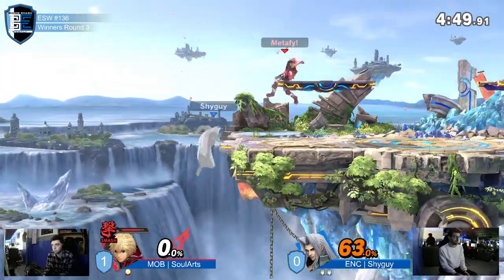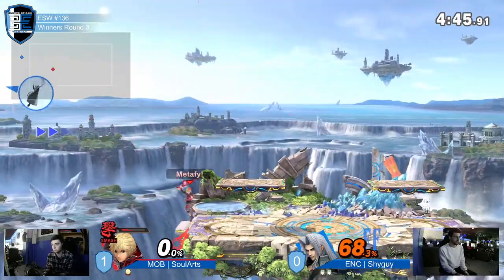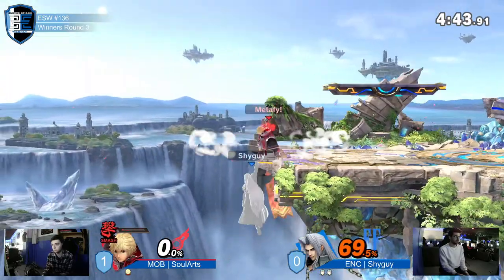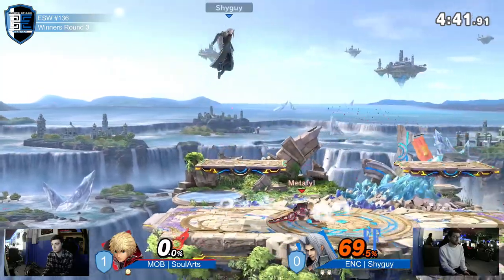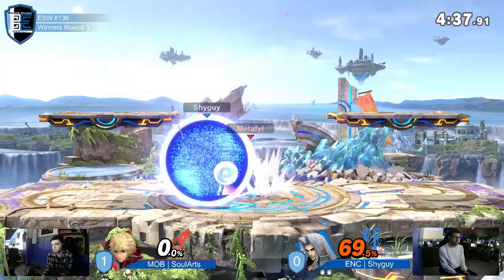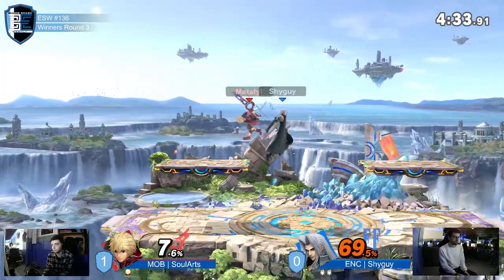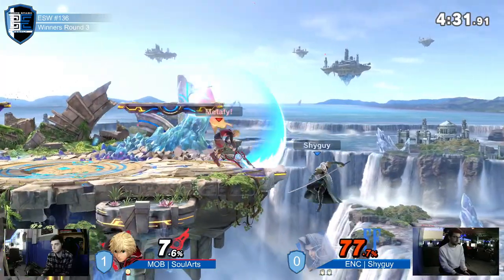He tried to send him to ledge. He knew he wouldn't grab the ledge either. Coming off in Sol art — we're not gonna get a big punish. He's through the ledge, waiting. He's patient. Shy Guy is just waiting, saying 'make a move.' A good Sephiroth plays fast, unless you're just an animal.